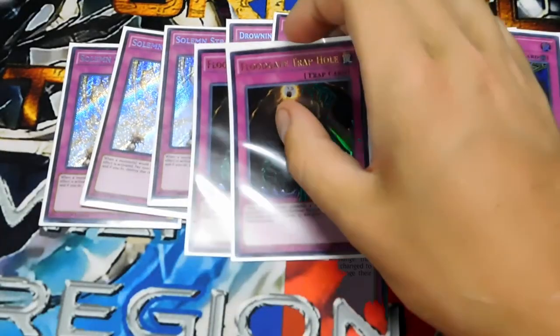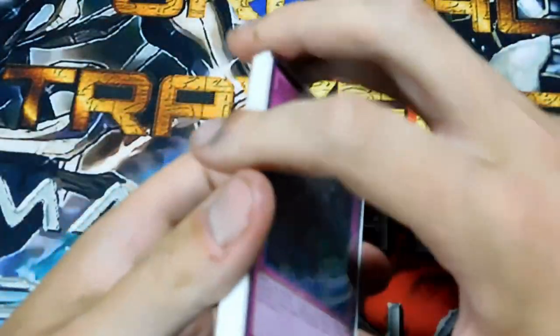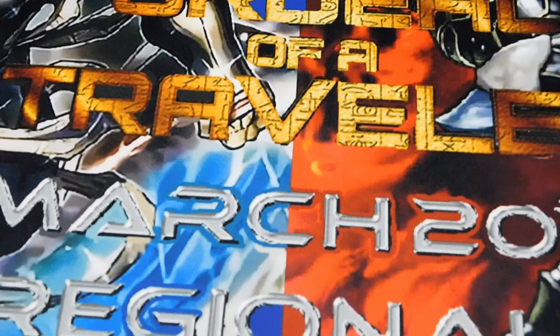Two Floodgate Trap Hole. I ran three Floodgate in my Blue-Eyes deck, and the funniest thing happened: I was going against Rocket Dragons — he special summons all five, and I chain Floodgate, flip all of them face-down. Everybody was watching the whole duel because it was the final. It was one of the best duels I had — it was absolutely insane.